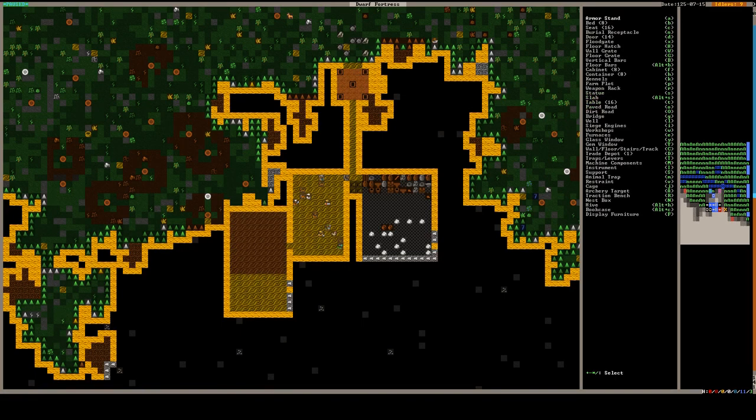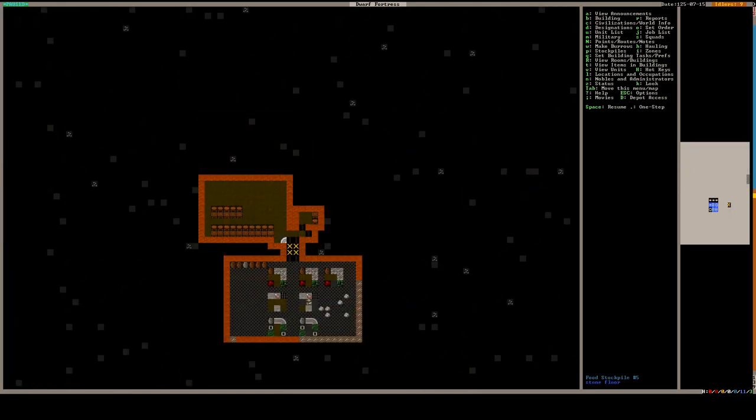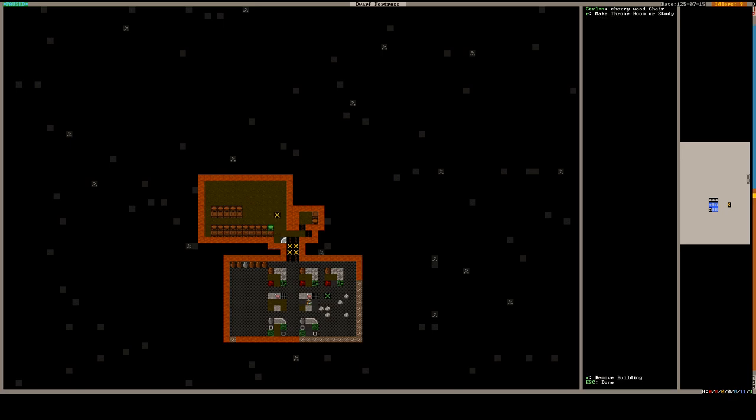Now I'm going down to the z-level where the dining hall is to assign it as a room. Press Q and put the cursor over one of the tables, then press R and expand the selection with the plus key as many times as needed to cover the entire dining room, then press Enter. And there you have a dining room.